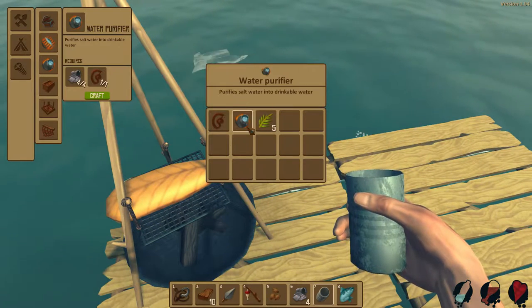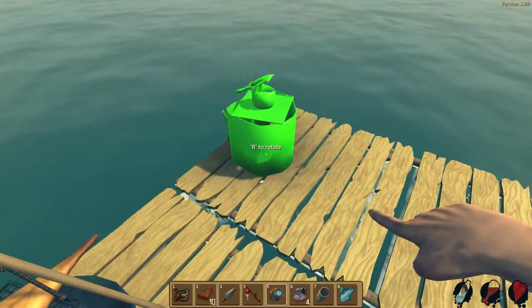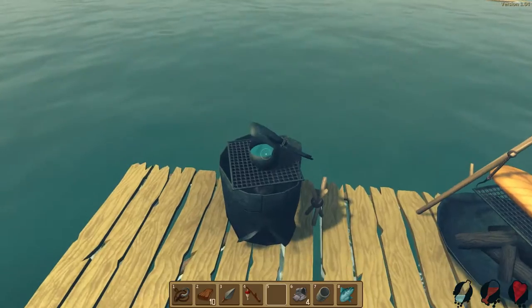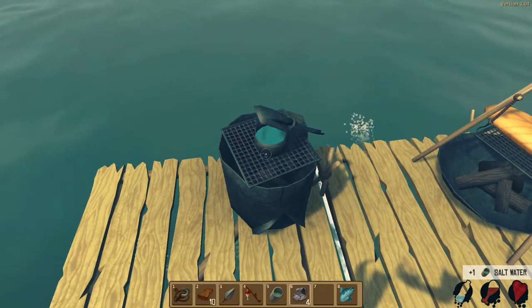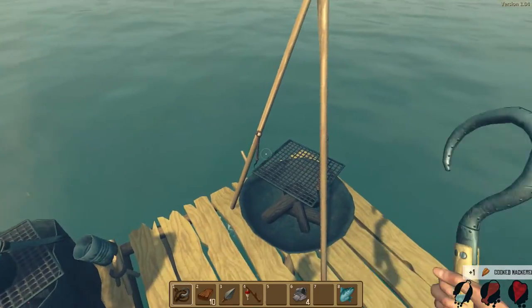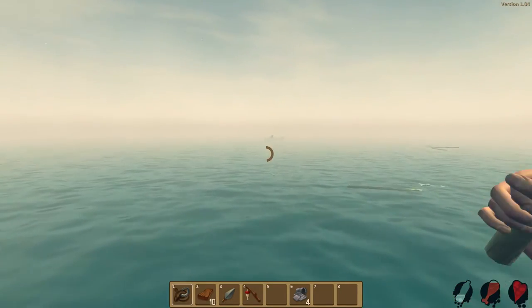We made the water purifier and got some palm seeds as well. We're going to put the purifier on a separate platform so we can't break both things at once. We'll fill it up and cook the fish. We ate the cooked mackerel. We're going pretty good — starting off really well this time compared to the first time I played this game.